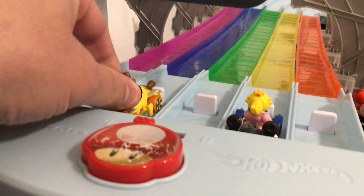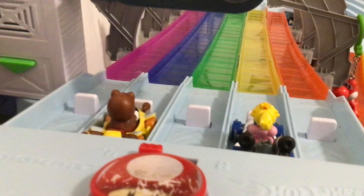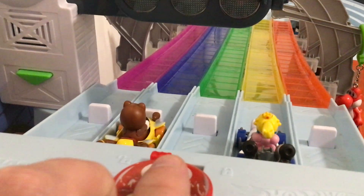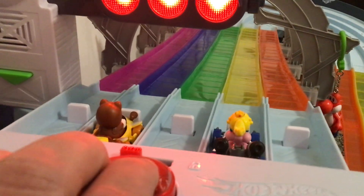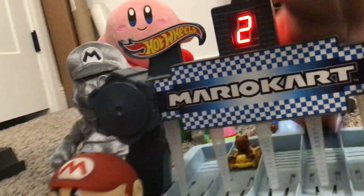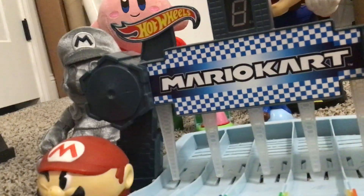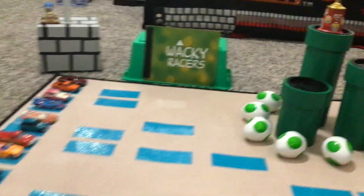In lane 2 we have Tanooki Mario in the Bumblebee B-Dasher, and in lane 4 we have Princess Peach — the star of the 25 million view video on TikTok. Whoever wins takes on Fireball Plant; the loser joins the others in the Loser's Lounge. Head to head, sudden death tournament format here at Burntee for the Burntee Cup. Looks like Tanooki Mario is going to win, sending Princess Peach to the Loser's Lounge. Tanooki will move on to take on Fireball Plant.